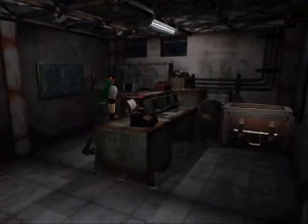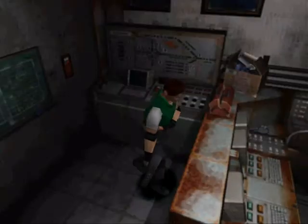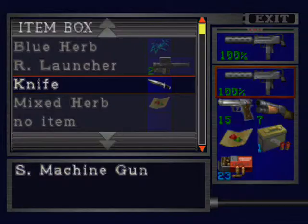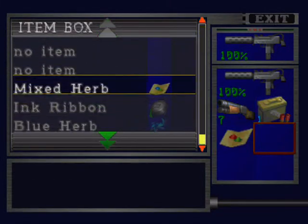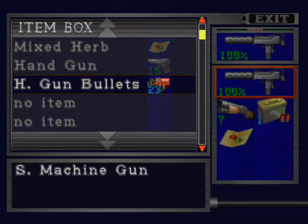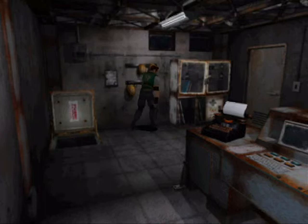Let's get inside here to this next safe room before I call the video. Just coming up to the 20 minute mark here. We'll grab the two bits of handgun bullets and then quickly sort out our inventory. We'll drop the handgun, drop the handgun bullets, and put those there. Alright, folks — in the next video we shall be confronting Stage 2 on level 3, and hoping we don't run into Birkin much more. That would be very appreciated.